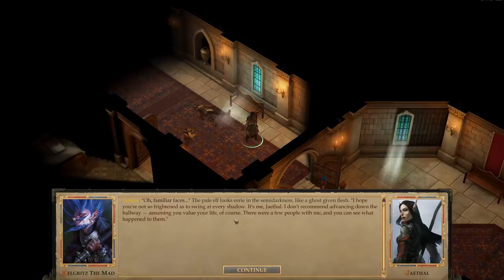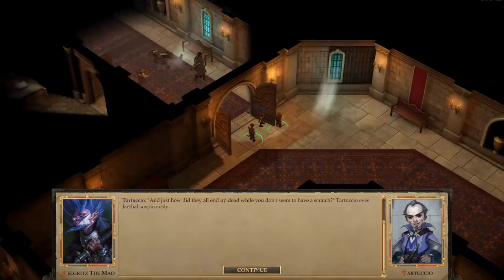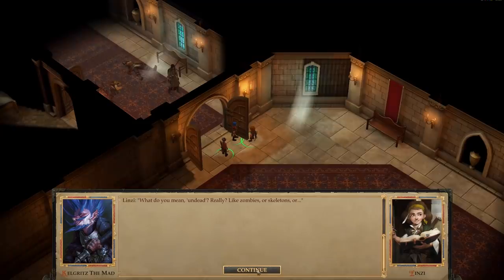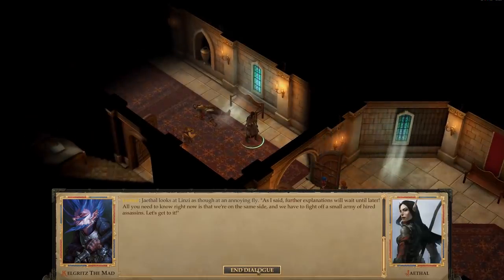There were a few people with me and you can see what happened to them. And just how did they all end up dead while you don't seem to have a scratch? I'll answer but briefly and just once - further scares and explanations will wait until we aren't being hunted by a group of assassins. Deal? All right. I'm undead. These traps are deadly to the living, but they're harmless to me. What do you mean, undead? Really? Like zombies or skeletons? As I said, further explanations will wait until later.